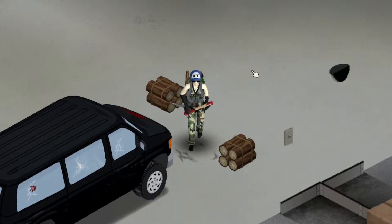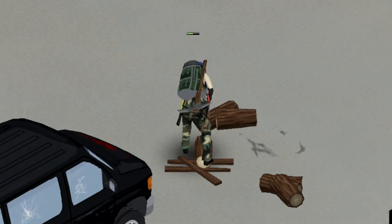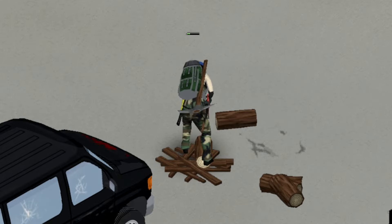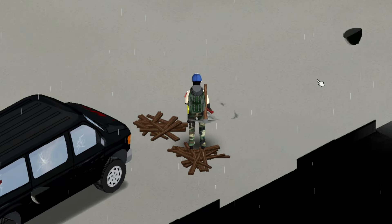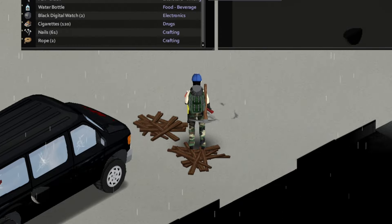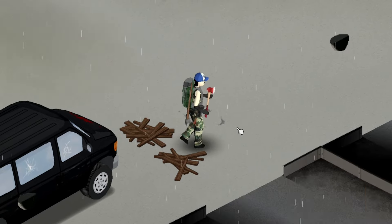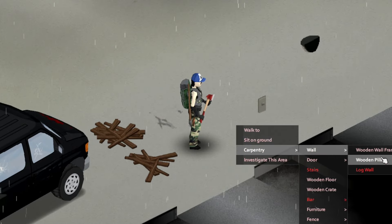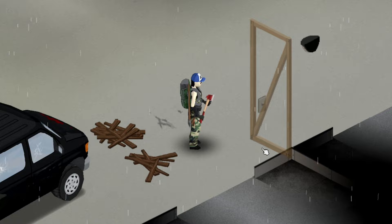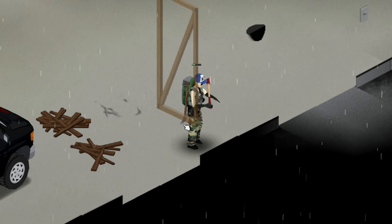Now we can put these stacks down and untie them, then proceed to saw them, which will give us some XP points towards the carpentry skill. To build a wall, it's actually rather easy. First, make sure you have wood planks in your inventory or near you on the ground, and also make sure you have a hammer and plenty of nails. Then right-click and select Wall Frame. Press the R key to rotate the wall frame and simply place it where you'd like.